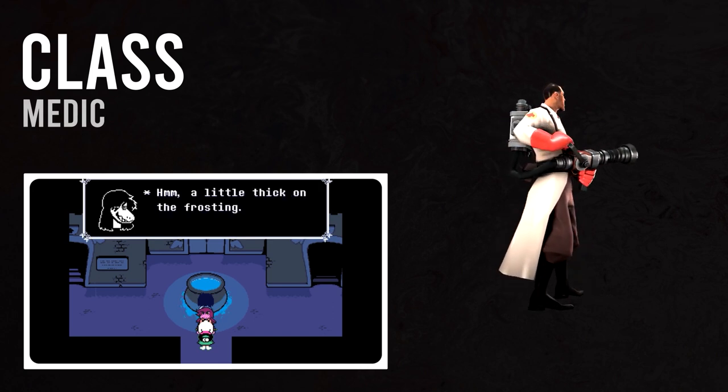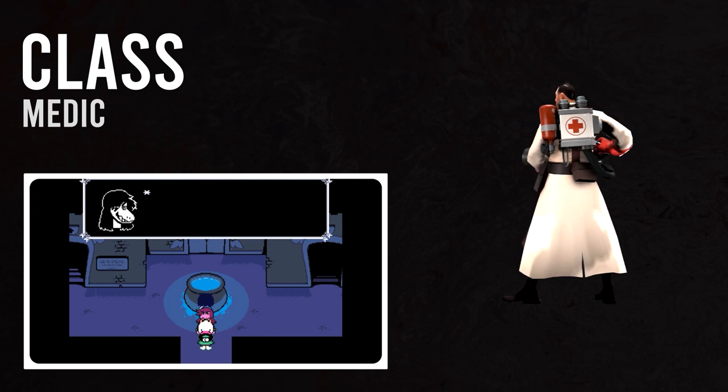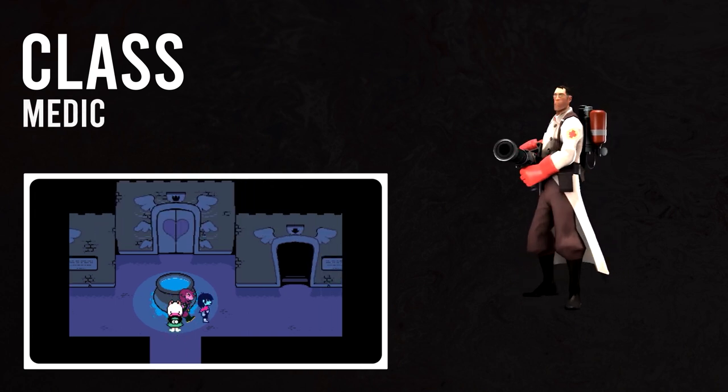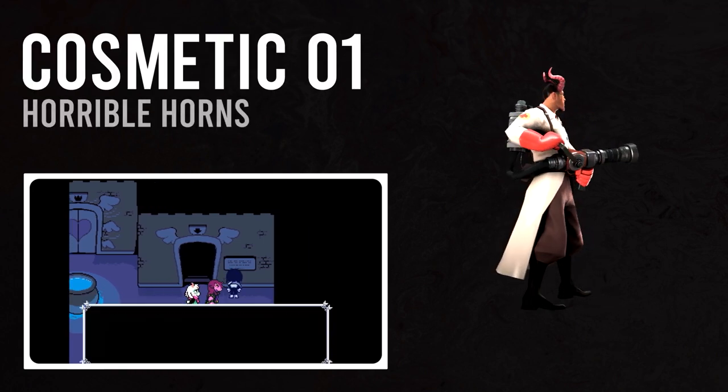Now that we have our base, let's dress the Medic up so that he at the very least resembles the Prince of the Dark and Fluffy Boy Supreme. We'll start from the top and work our way down. Let's kick this off with a set of Horrible Horns to represent Ralsei's little goat horns.